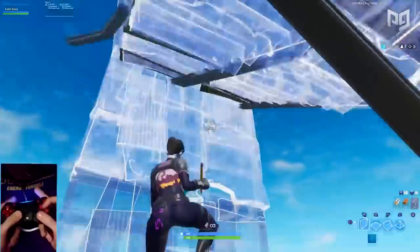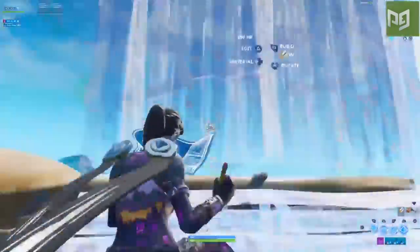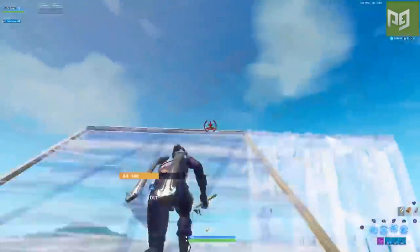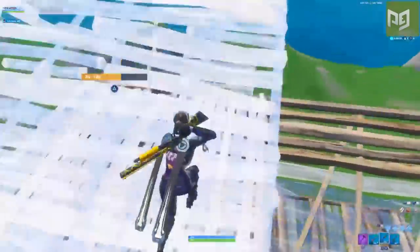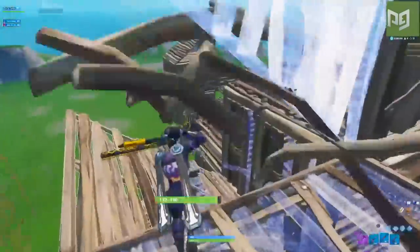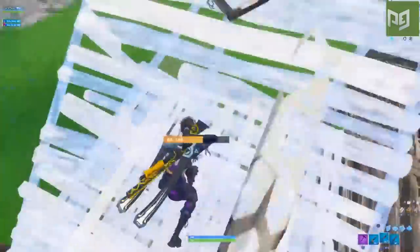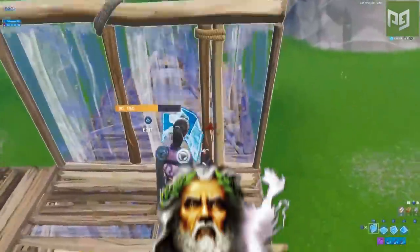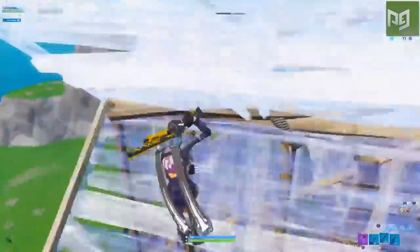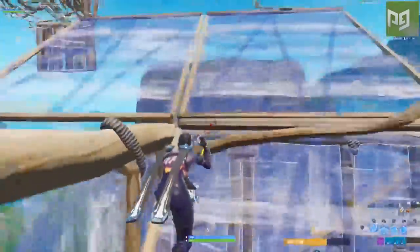So let's take a closer look at his building and really break down the well-known fast building. Taking a look at his gameplay, one of the first things we noticed that really stands out is the speed at which he can pull off multiple moves at once. Sway builds and edits so fast that it's almost like he's doing it simultaneously. We can see him cranking 90s, editing ramps, walls, pyramids, floors, and just flat out building like a god. A really unique aspect of his fast building is how he can spin and turn while editing so fast that we can barely even see it without slowing it down.